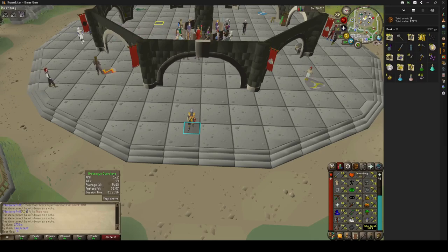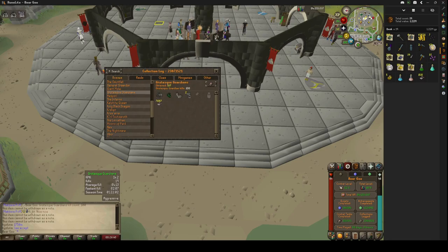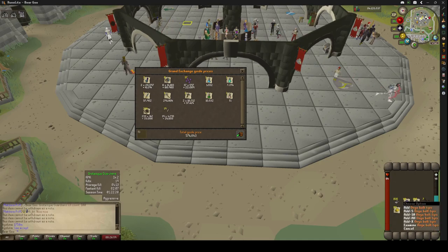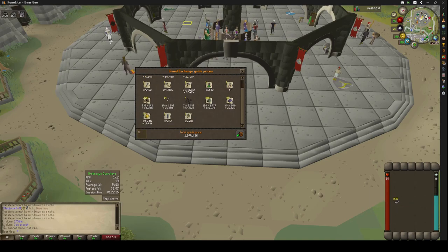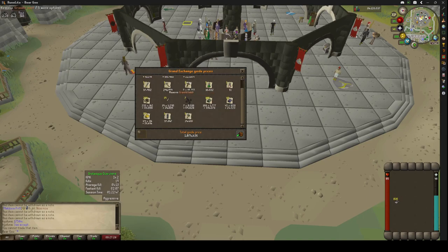Okay, so I've reached 100 kills with the Grotesque Guardians. In those kills, I'm pretty lucky — got two rune plate heads, six rune ore, 37 dragon darts, a good amount of bars, some mithril and gold. Then 1,500 rune granite dusts, which is good for cannonballs. So around 1.07 mil so far from this 19 kills — not too bad. A lot of this is coming from the 291k granite ball.